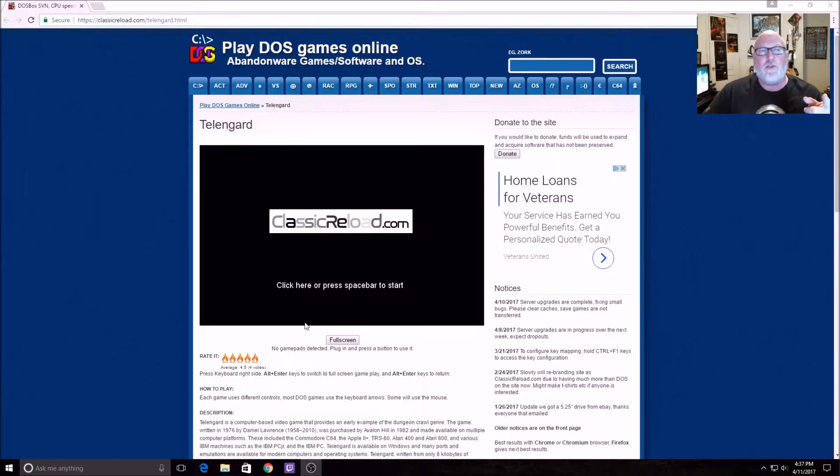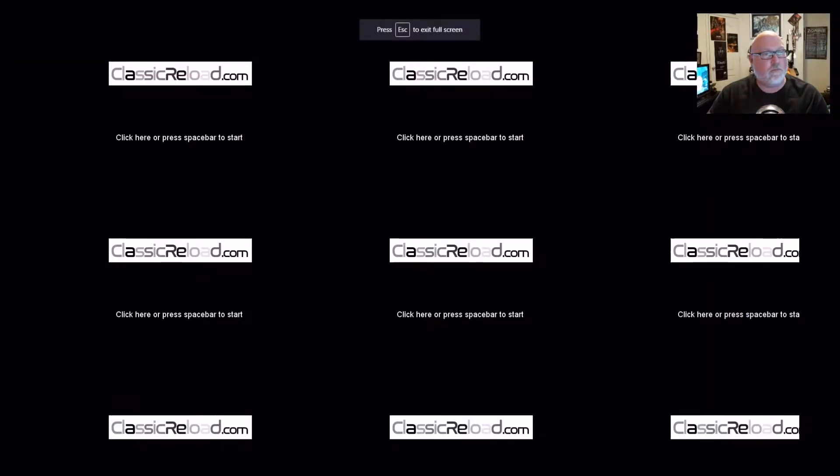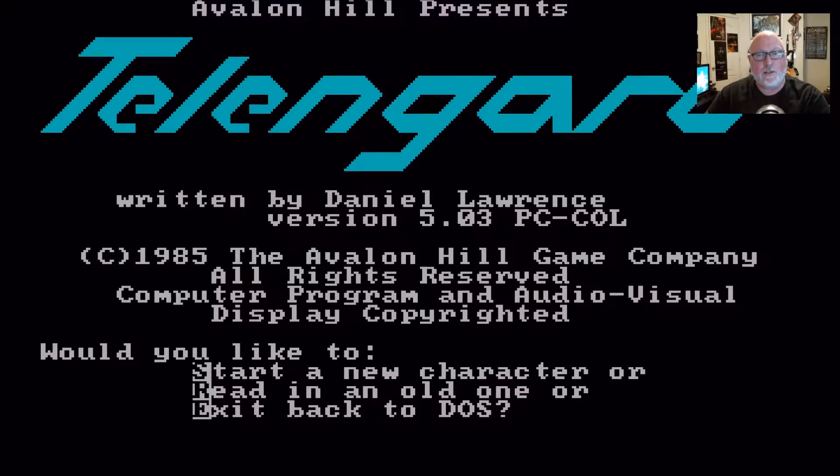There are several games on here you can look at - DOS adventure games, DOS RPG games. If you like the site you can donate some money to it. It's all the old stuff we used to play. You're gonna get the MIDI sound from the game. So here we go - new character. You can't save it unless you download it, but let's play.